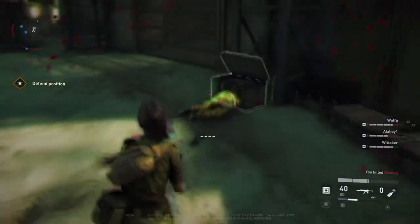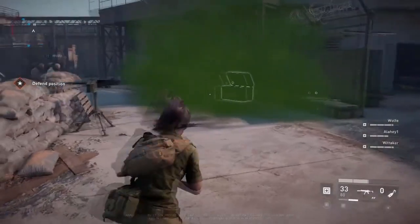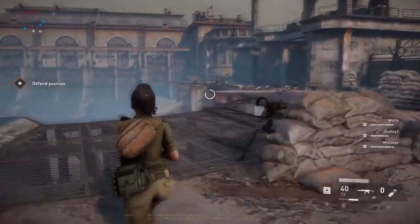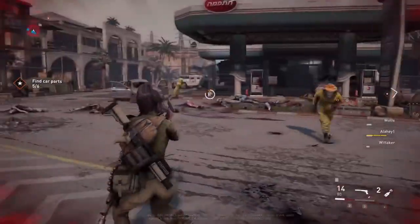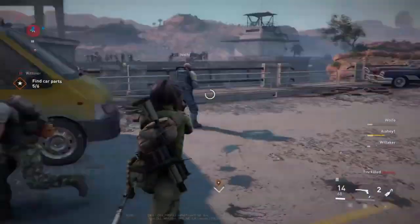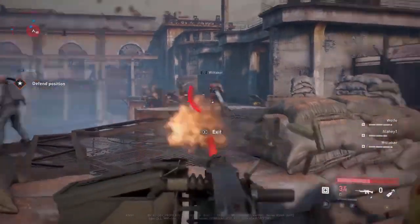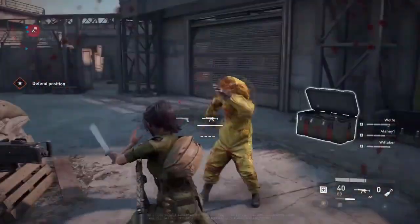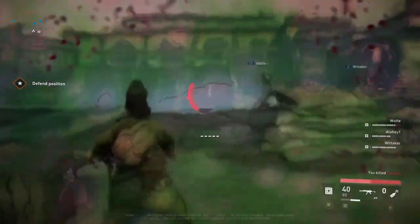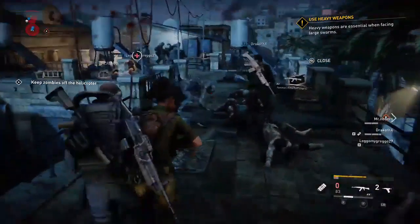Don't headshot the Hazmat zombies. Headshots are always where the damage is in any shooter, but in World War Z this is especially important with Hazmat zombies — the ones that explode and leave poisonous gas when killed. If you kill them with a clean headshot, they don't leave gas behind. So always go for the headshot on Hazmats — it makes things a lot easier.